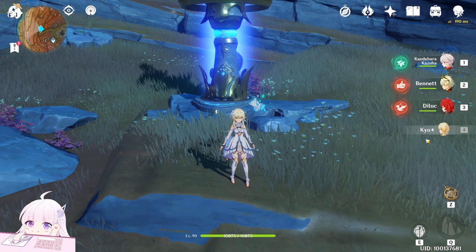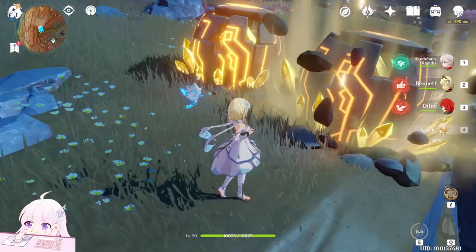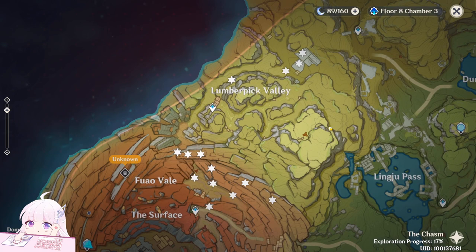Unless you have Zhongli at Constellation 1, so you can summon two pillars. But still, the Geo main character is better because you can choose where to deploy. Now, introduction done, let's start with this first part.